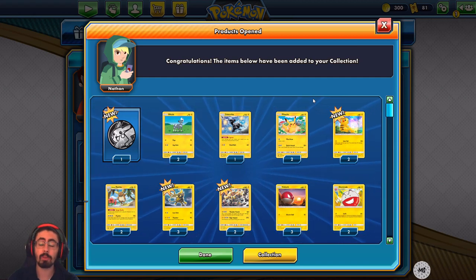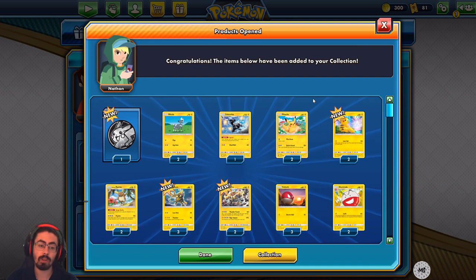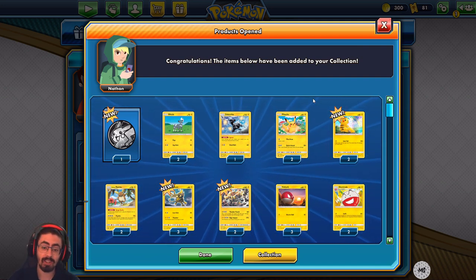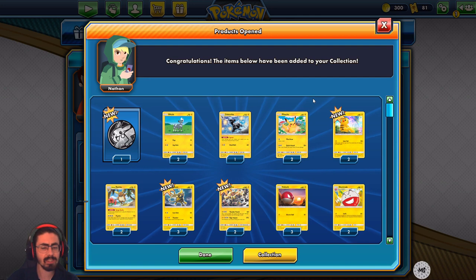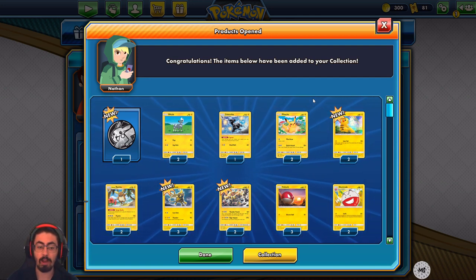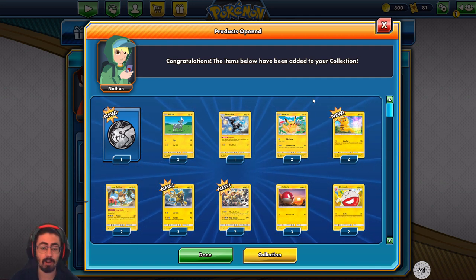How's it going everyone, ManaSpider here bringing you another episode in the Pokemon TCG series. Today is a really cool episode as we're going to take a look at the Let's Play Pikachu deck. This deck got sent to me by Eurelia, so a huge thank you there. Let's check this deck out, see what's inside, and see if I can make something work with it. I'll definitely be testing it out as-is, and then maybe give some thoughts on how to add some cards to it.